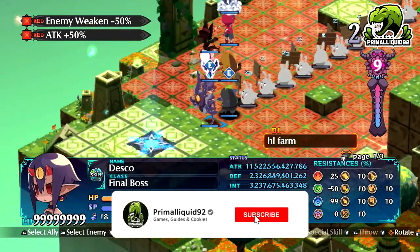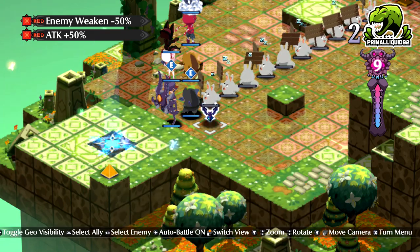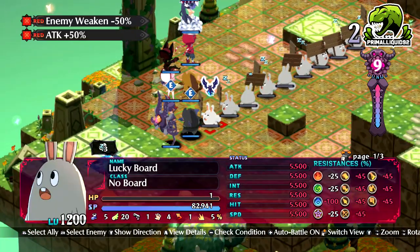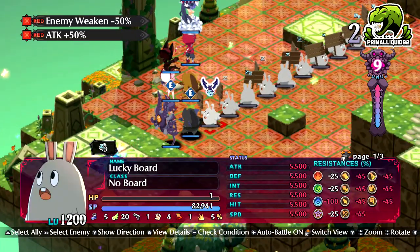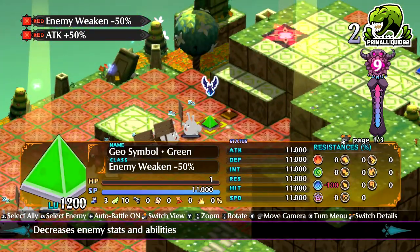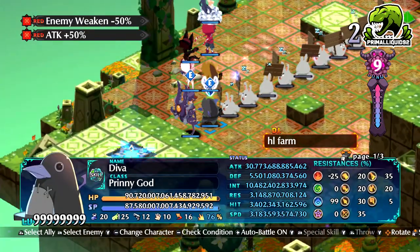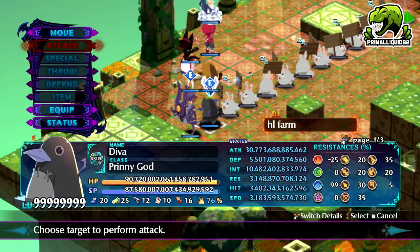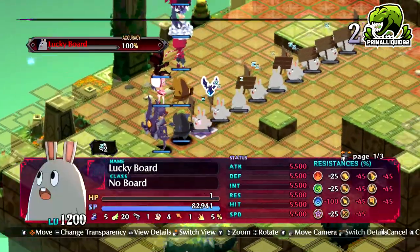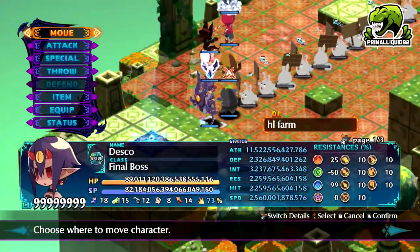Because we were actually missing a few unique evilties at the time. In terms of how much of a difference those evilties actually made, if you remember back or you go and take a look at that previous video, you'll know that whenever I attacked the lucky boards and the Geo Symbols, I was doing anywhere between 2 and 5 sextillion damage. However, if we just go ahead and end the turn right now, let's actually see just how much damage we do now with all of these new evilties.